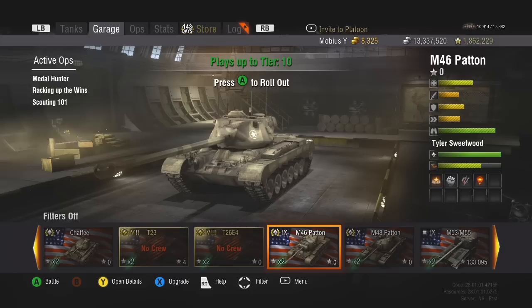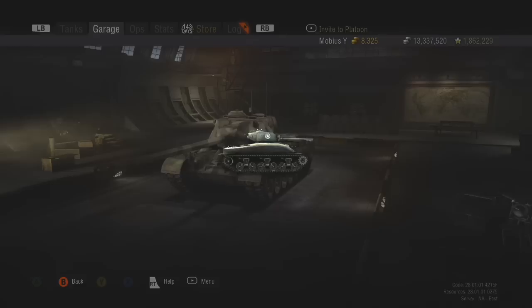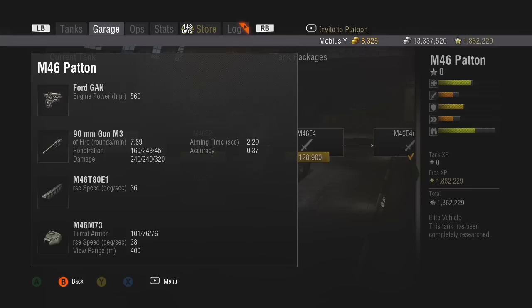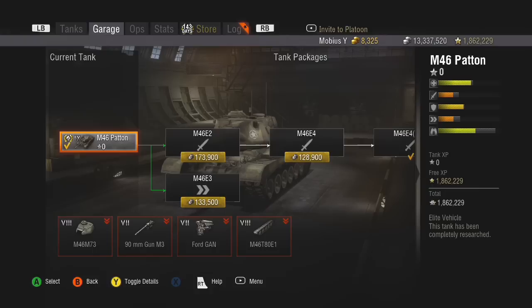So we're going to go back to the garage here. I'm just going to open up the packages and take a look at them really quickly. So to start off, the M46 Patton gets a 90mm gun M3 and the Ford GAN engine — 560 horsepower. The 90mm fires 7.89 rounds a minute, 160 pen, 240 damage. Both the pen and the damage are very bleh for a tier 9 tank.